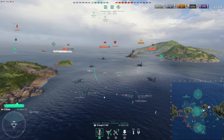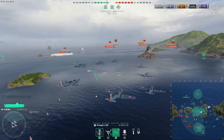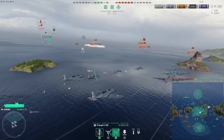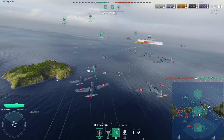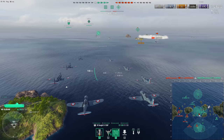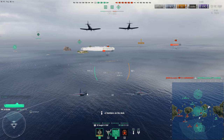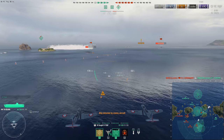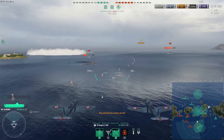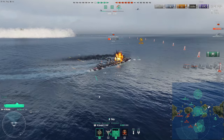So to spot in the Bearn you really do have to drop the fighters right on top of the target, which can be done and can work because these fighters are actually pretty chunky in terms of their hit pool — and there are eight planes per squadron. When you're at tier 6, you can just drop it on top of a tier 6 DD, a tier 6 cruiser, even most tier 6 battleships, and they won't get shot down for quite some time. You can spot for your team that way.